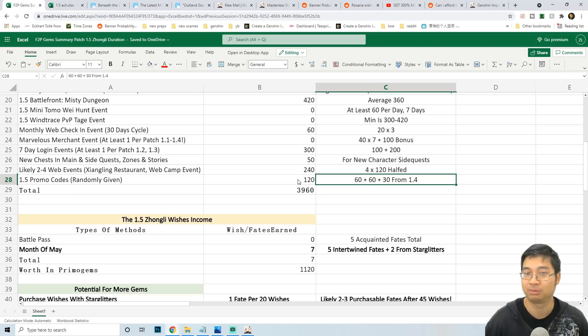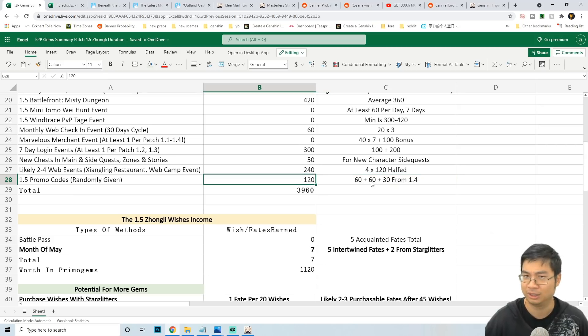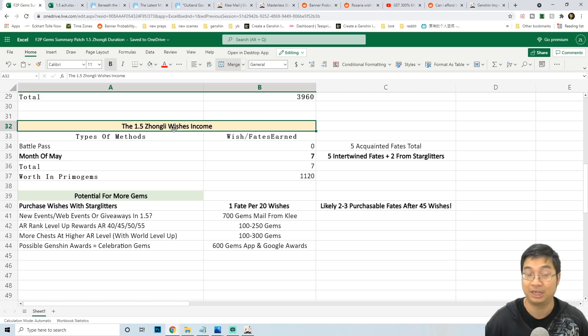Finally, we can expect some more promo codes for patch 1.5. During patch 1.4 we had 60, 60, and 30 promo gem codes, and the two 60-gem codes came quite early. So we can estimate about 120 promo gems, maybe 100, for patch 1.5 during the Zonely banner. Hopefully we get a little more — sometimes they used to give 100 promo gems as a code, but lately they've been giving 60 or 30.